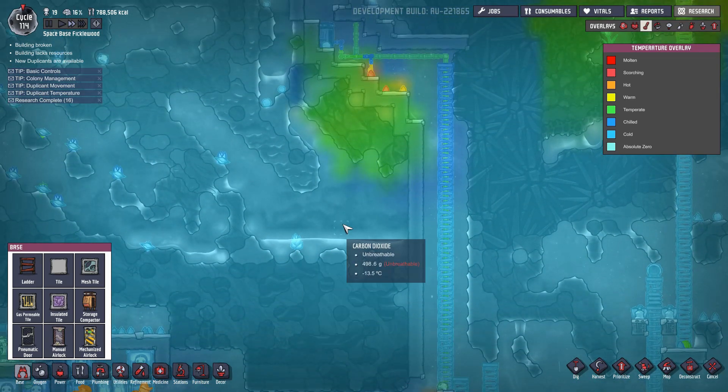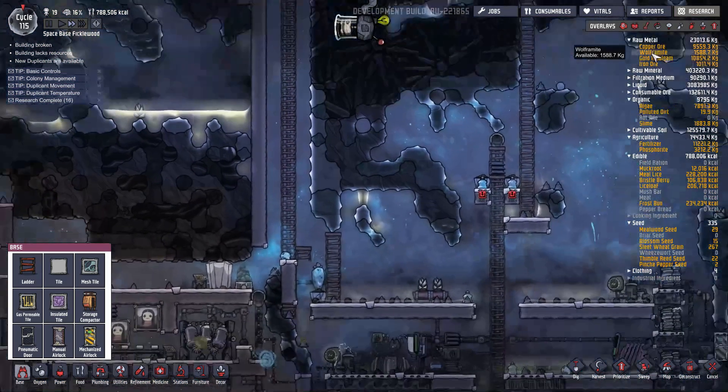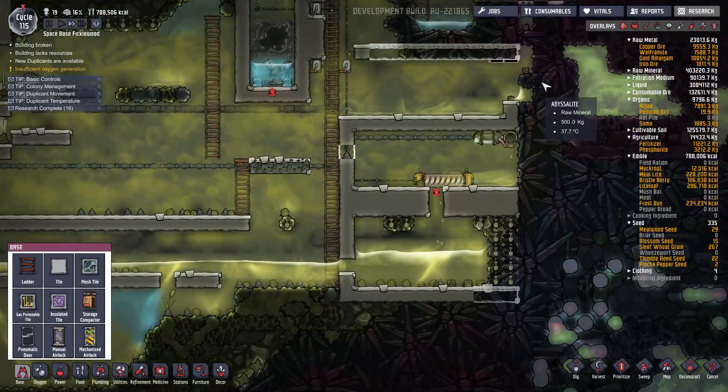We're making a little bit of a lake here thanks to this radiant heat. But that's wolframite — it takes on the temperature of its surroundings readily.